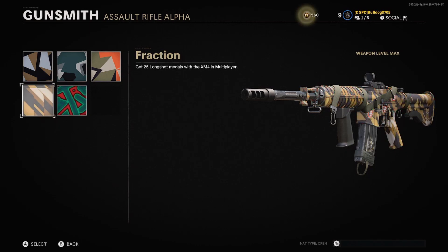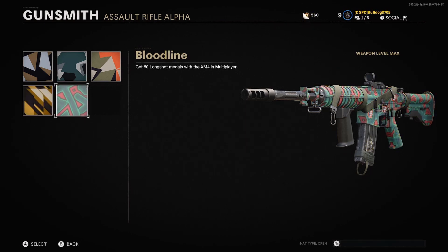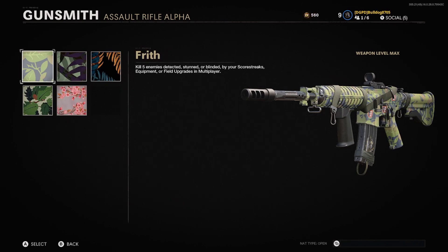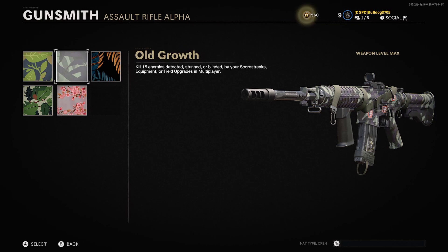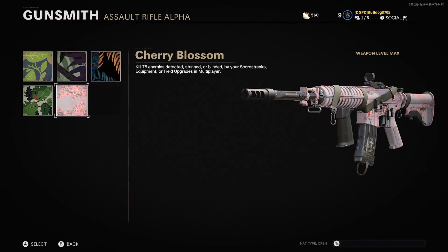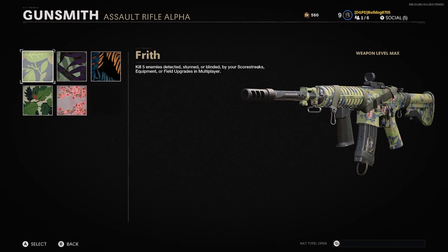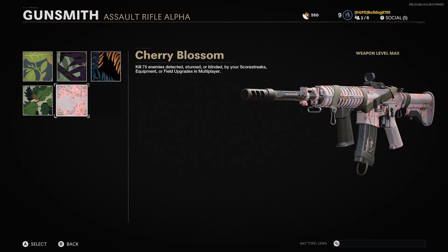For Geometric, you need 50 longshots. In this game you can ping areas - on bigger maps like Satellite, just put a ping out by double-tapping left on the D-pad. As long as you're about 40 meters away it'll count as a longshot. Stand on one side of the sand dunes and shoot enemies on the other side and you should get this one pretty easily. For Flora, I recommend going into core and combined arms mosh pit - you need to blind or stun enemies, or use a field mic or UAV, and kill 75 enemies while they're revealed by your equipment.